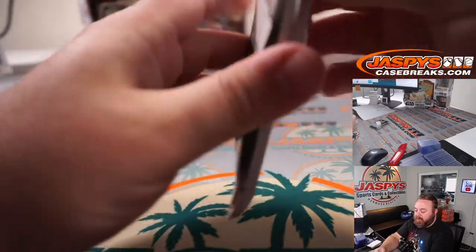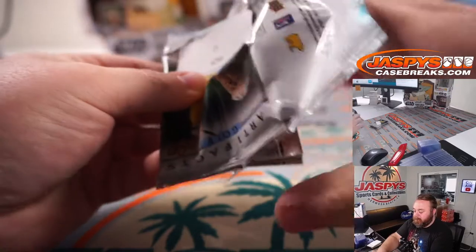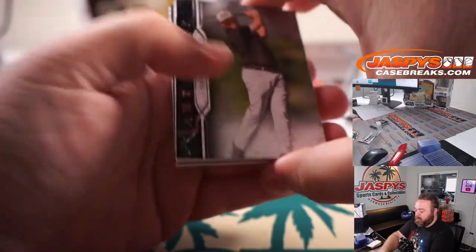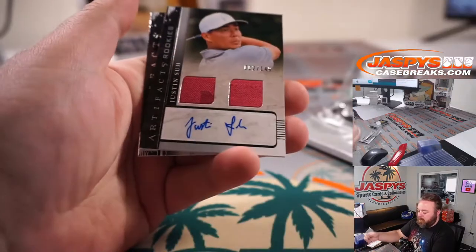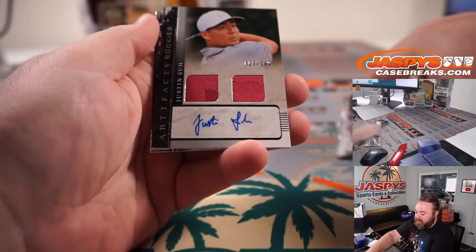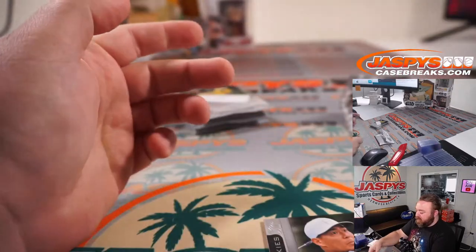Pack 12 — Shea Ravie, and Justin Sue two out of 149 dual relic and auto rookie. And Michael Thompson.